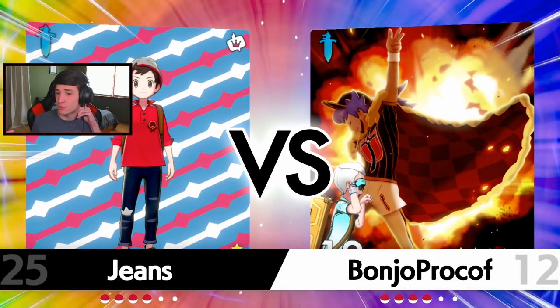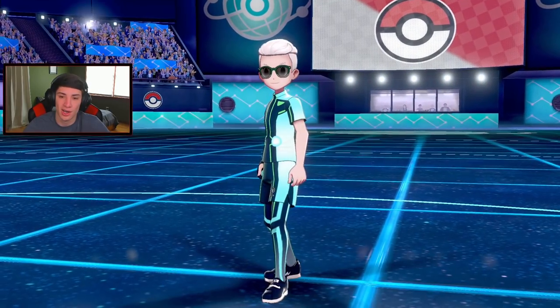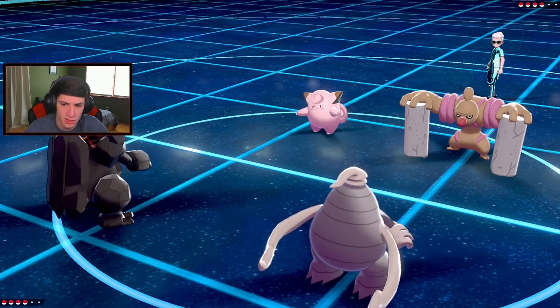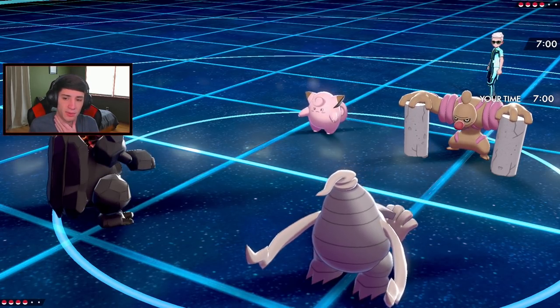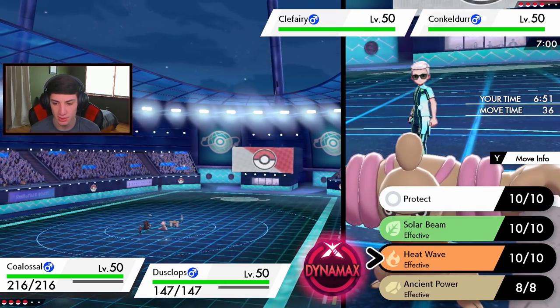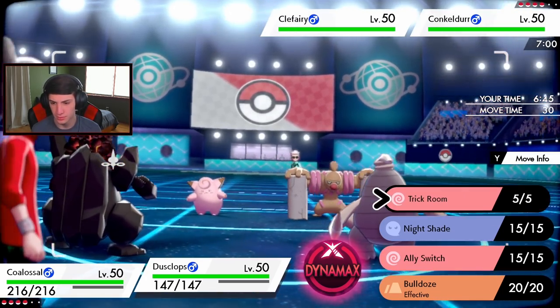Gotta watch out for the setup - I do not want him using Belly Drum early on. Coalossal comes in turn one - we might not even have to Dynamax, just go Heat Wave. Or we could trigger our Weakness Policy and go into a Heat Wave right then and there. Let's see how it rolls. He leads Corviknight and Clefairy - I'm cool with that. I might trigger the Weakness Policy and drop a Volcalith, which could be pretty strong.